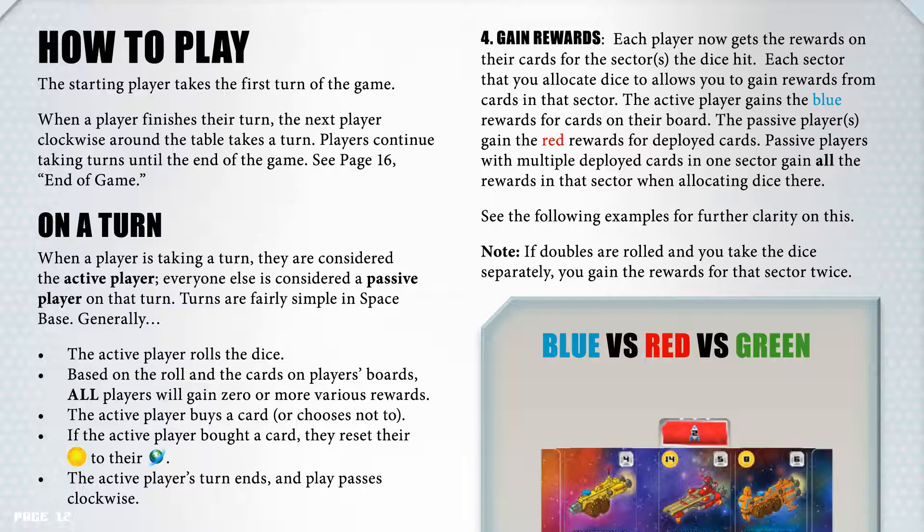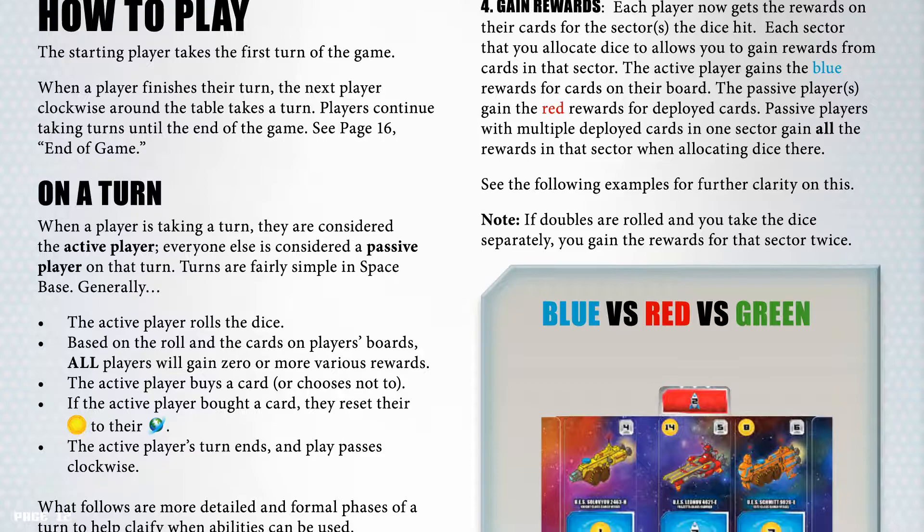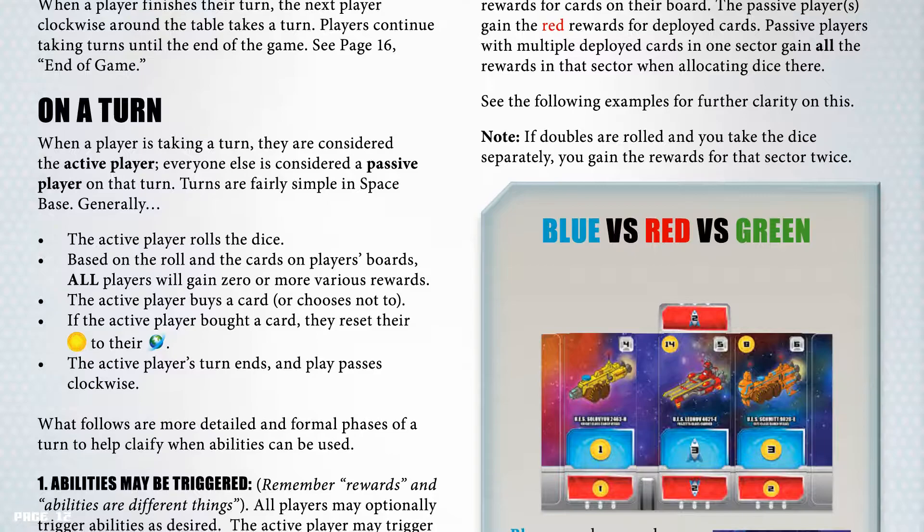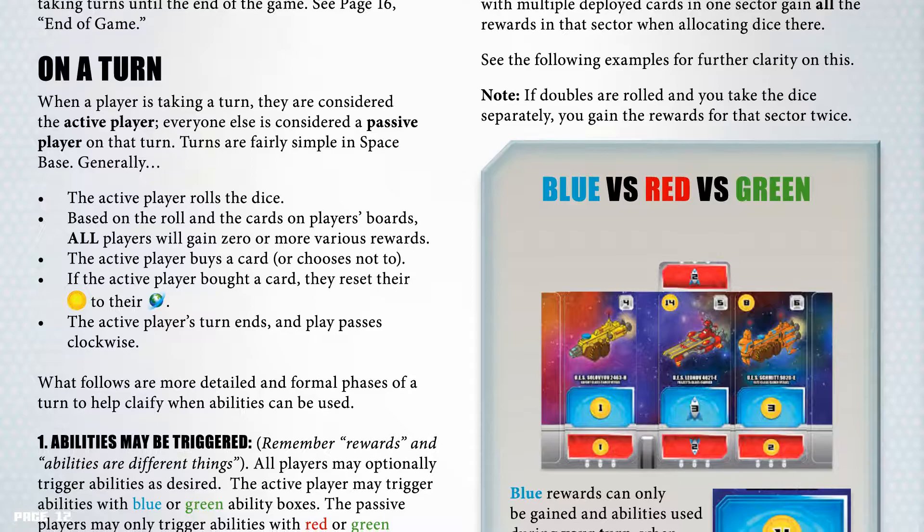Generally: the active player rolls the dice; based on the roll and the cards on the player's board, all players will gain 0 or more various rewards; the active player buys a card or chooses not to; if the player bought a card, they reset their credits to their income; the active player's turn ends and play passes clockwise. What follows are more detailed and formal phases of a turn to help clarify when abilities can be used.